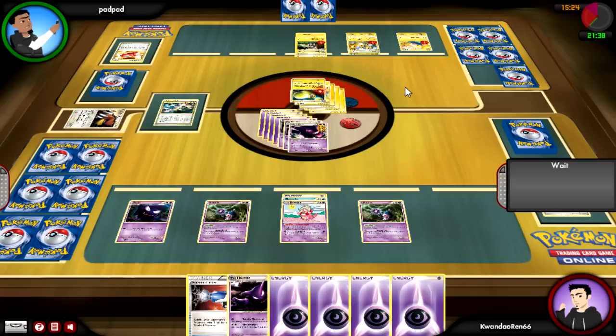A decent deck can have bad hands too. That's basically how the really good decks end up losing to this one, and how bad decks end up winning against this one. He uses both of his Plus Powers because he knows the amount of energy in play puts the damage at 110.